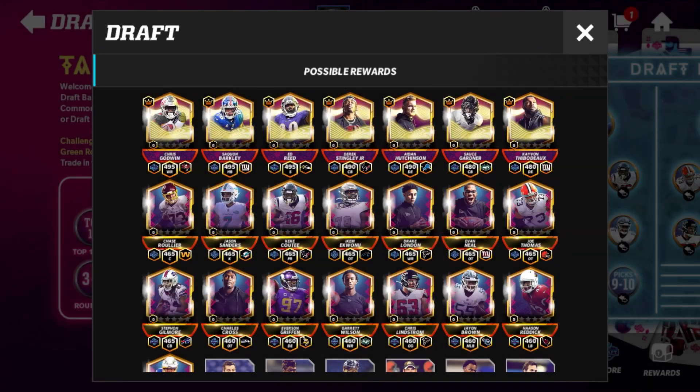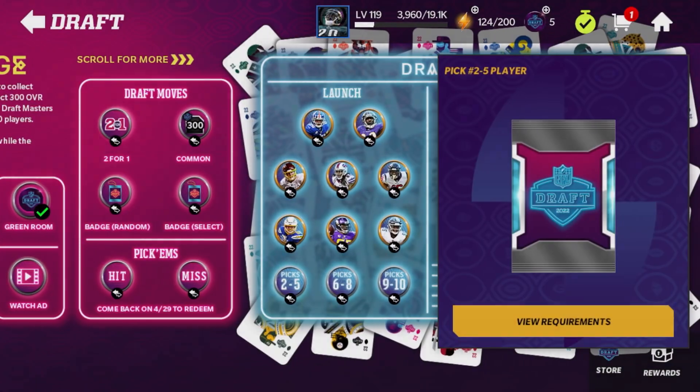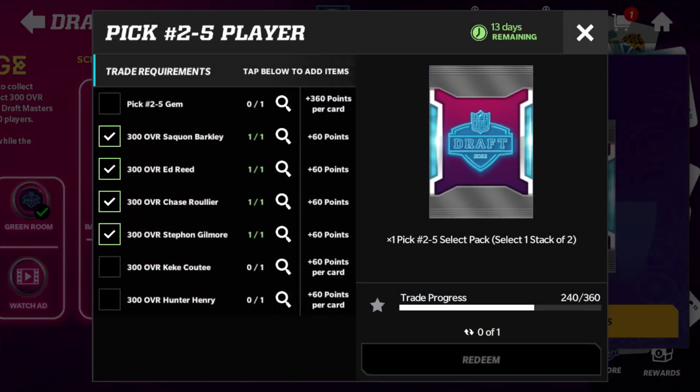All these guys are in the pick two through five set. You're no longer building the pick collectible — if you already have the pick collectible, you just put it in and claim your player. If you don't have the collectible, you can still put in your six 300 overalls and it will count the same exact way. You're just going straight in and putting in the players instead of getting the collectible first.